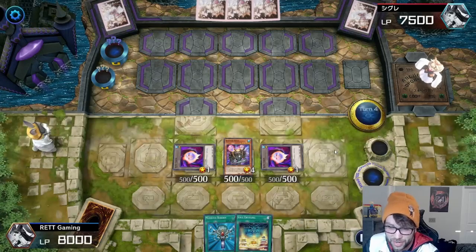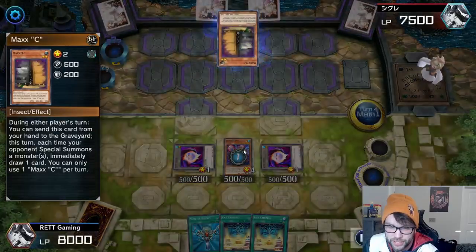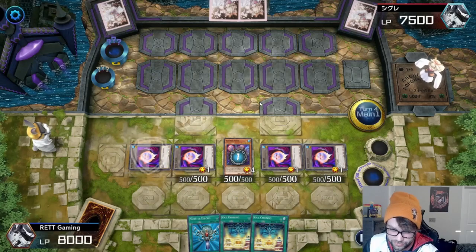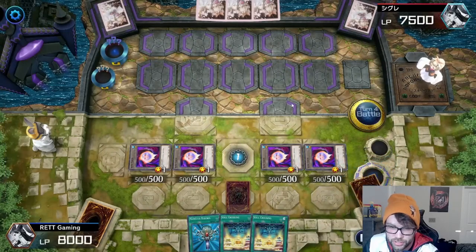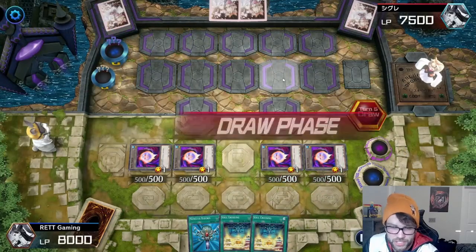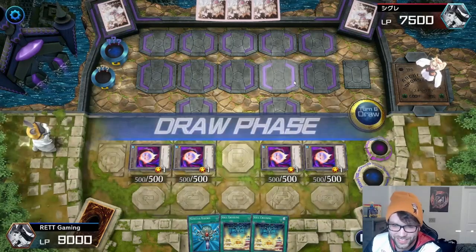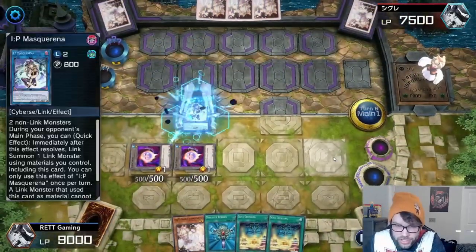He doesn't draw anything useful. I use Reactor Slime's ability again — he uses Maxx C which doesn't matter because I don't really summon anything except two more tokens. During the battle phase I put Metal Reflect Slime down, but he uses Evenly Matched to get rid of it immediately. Another turn: he uses Upstart Goblin and again draws no monsters. I've got all these tokens out so I might as well use them.